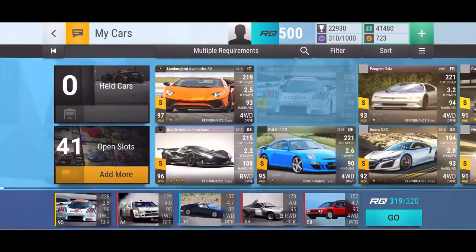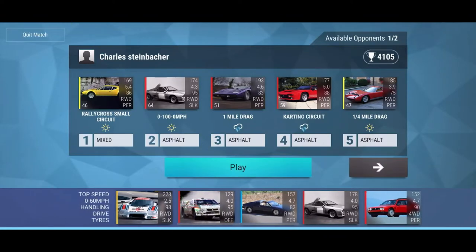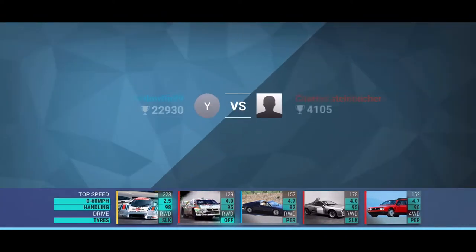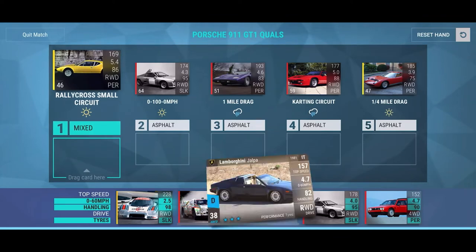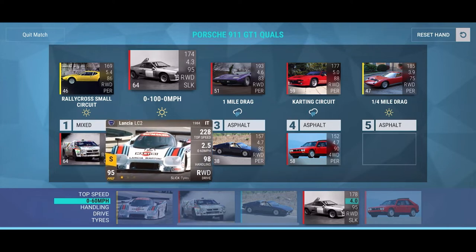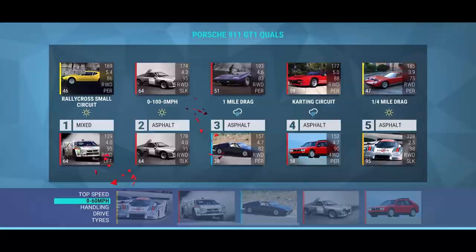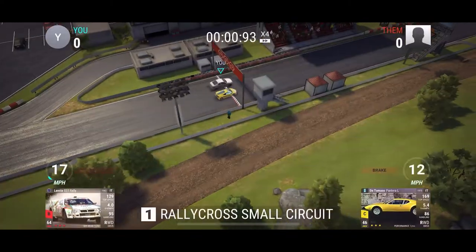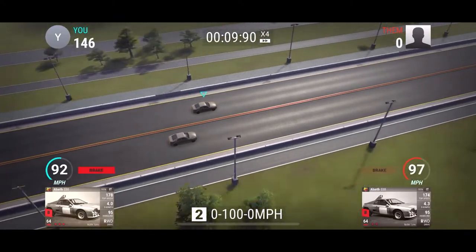What's up guys, it's the Elephant, and I am going to be joining the Porsche 911 GT1 race car finals. As you can see, my hand is my 111 Lancia LC2, my 323 Lancia 037 rally car, my 323 Lamborghini Jalpa, my 323 Lancia Delta of some sort, and then a 233 Abarth. We are going to be joining this prelims and seeing how we can do because I've actually got a pretty good hand.